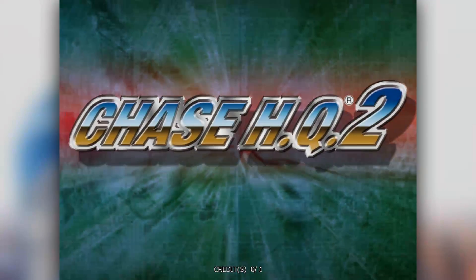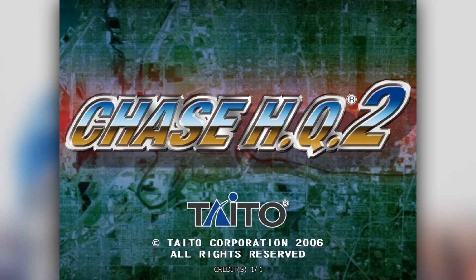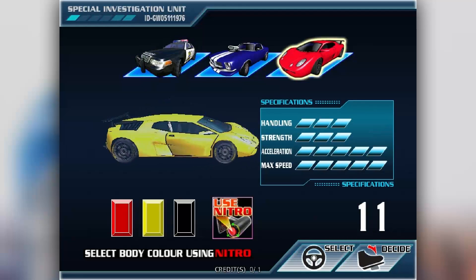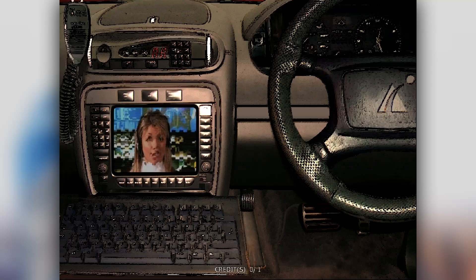Today's game is Chase HQ 2, so let's put the credit in, press start, and we get to choose a car — either a cop car, some old American muscle car, or a sleek sports car. It's more in tone with the original games that we pick the sports car, right? And hello, it's Nancy everybody — nice to have Nance back on dispatch.